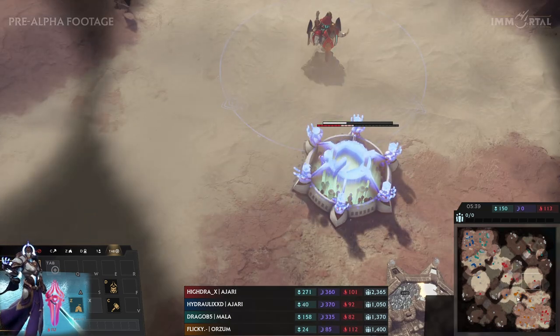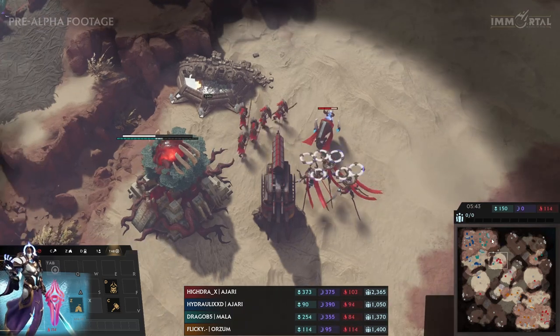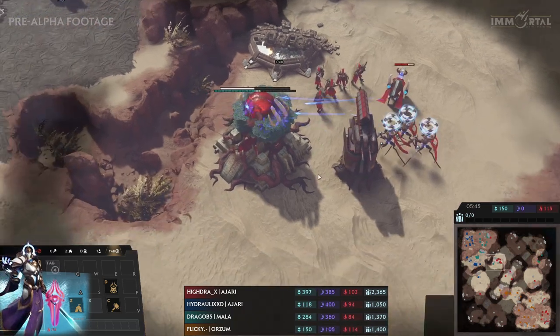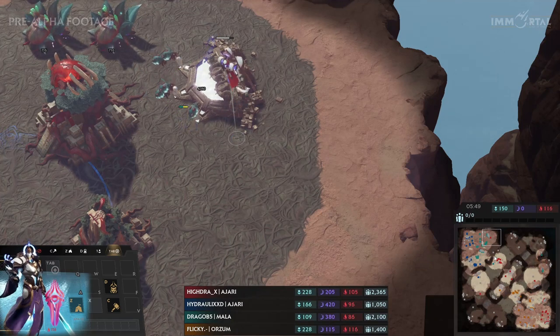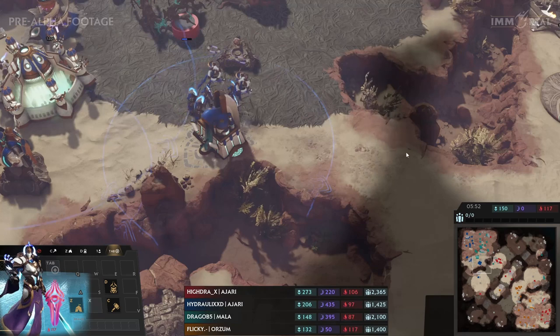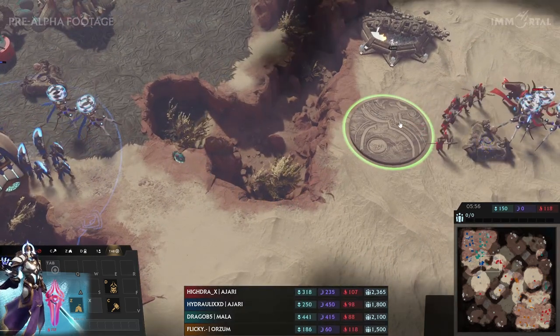The bases are up — third base going down for Hydra, same for Flicky. On the other side, Drago is a bit slower on his third base, and Hydra is going to take advantage of that. Going to siege up in front of it while his Warden gets kills in the main — a very nice two-pronged play from Hydra. But Drago is sending reinforcements at the back, while Hydraulics is making sure everything is safe at the front.